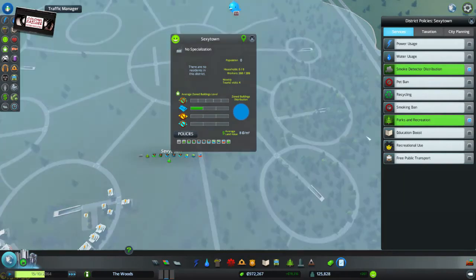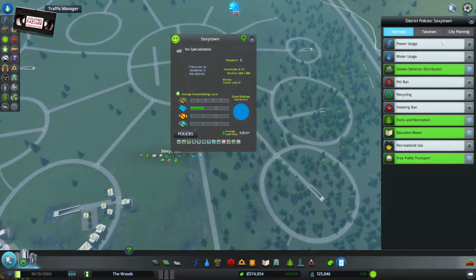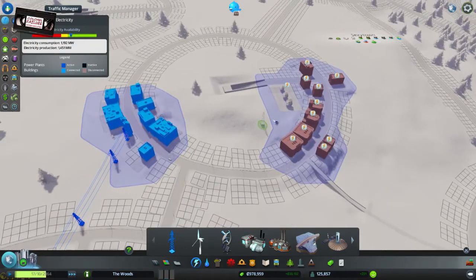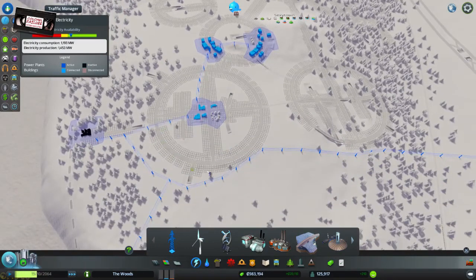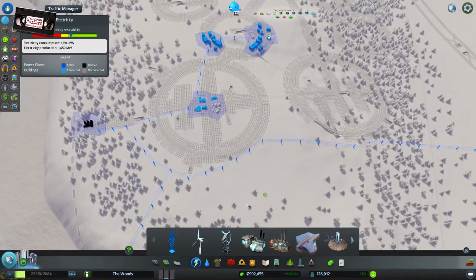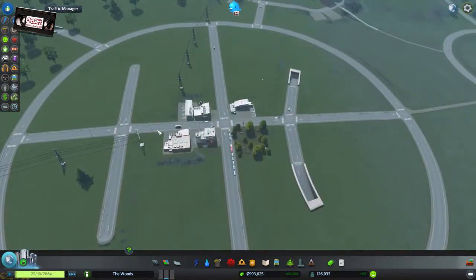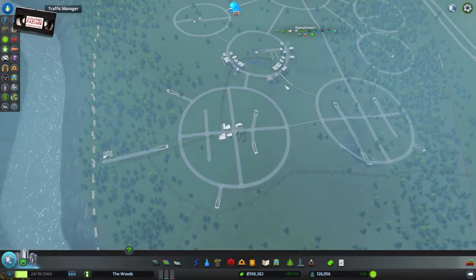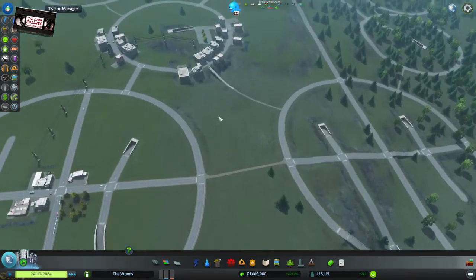Parks and Recreation — totally want it. Free public transport — I haven't built any yet, but when I do it will be free. Why would you build in a non-powered area, you buffoons? Come on, move in. I could just sit here all day waiting for people to move in. Look how many ordinances I've got — this is the most attractive place in the entire world. People are using services — marvellous. Commercials are loving it. Regrettably, nobody else gives a monkey's.